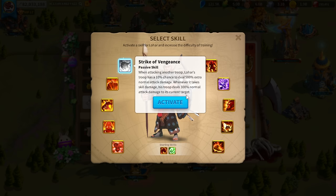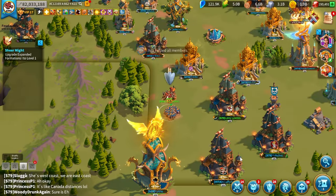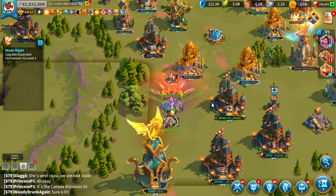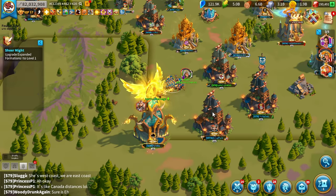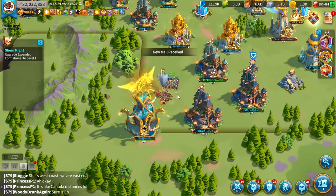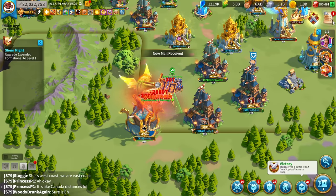The last skill is Strike of Vengeance: when attacking another troop, Lohar's troops have a 10% chance to deal 500% extra normal attack damage; whenever it takes skill damage, his troops deal 300% normal attack damage to the current target. That is why you want that one last — this skill is absolutely insane. We'll finish up this last round and then go on to legend mode, which is relatively new. My older video is one of my most popular but it didn't include legend mode, so I'm remaking this fully updated 2024 guide.